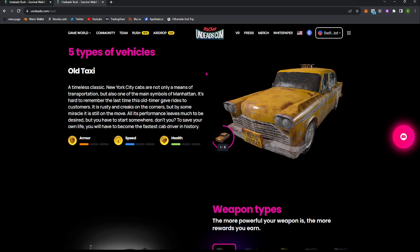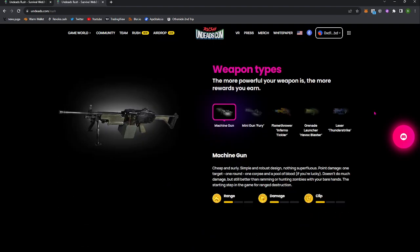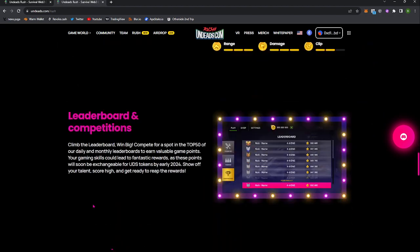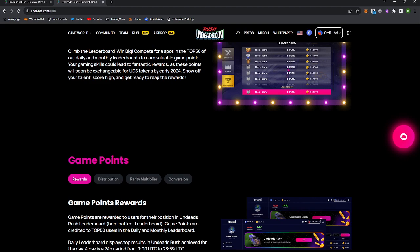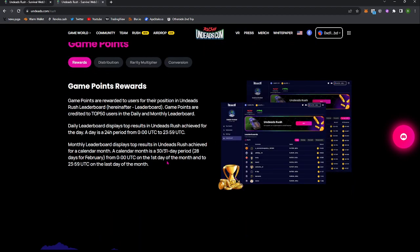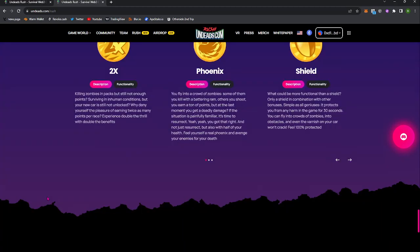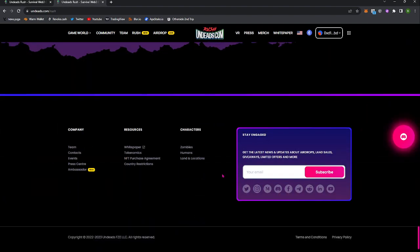You've got different vehicles with different health levels, and you can upgrade all of the armors, speed, and health, as well as the weapons. You can get grenade launchers, lasers, all that sort of stuff. There's a leaderboard you're trying to climb. Each day you're getting awarded different game points, so if you can stay within the top of the leaderboards, you'll keep accumulating game points which will get converted later on.